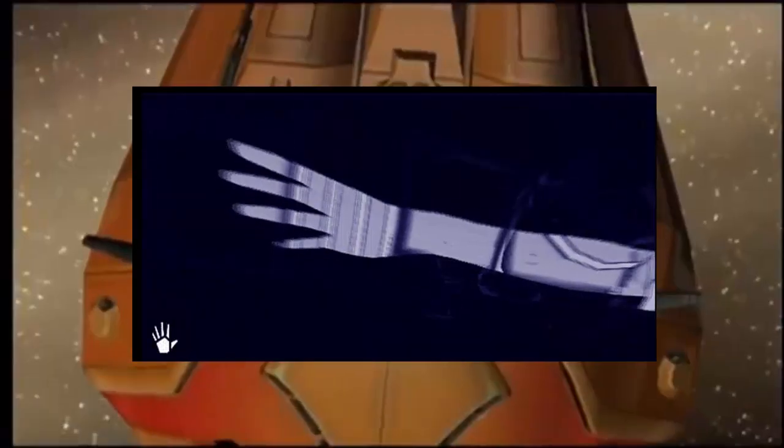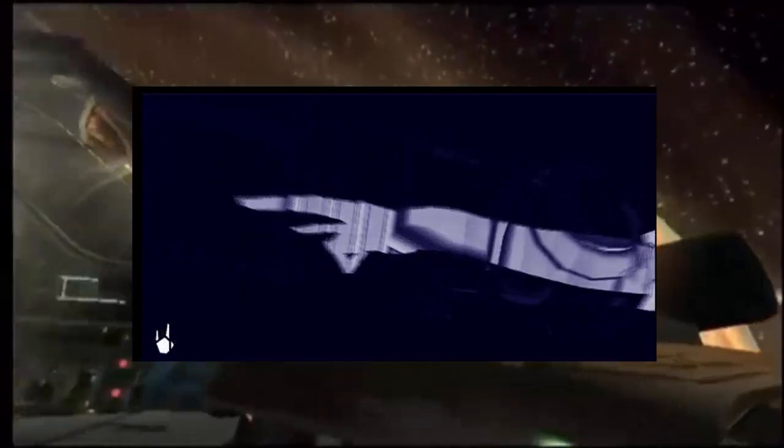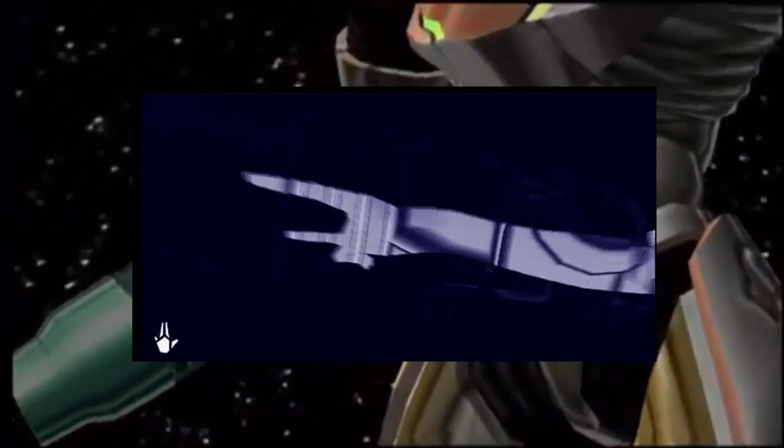A cool little attention to detail here by the game devs: next time you are using the X-ray visor, try switching beam types. The hand symbol seen on the icons for each beam shows the gesture Samus must make inside her suit to actually activate the different beam types.